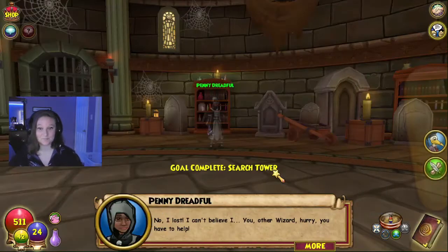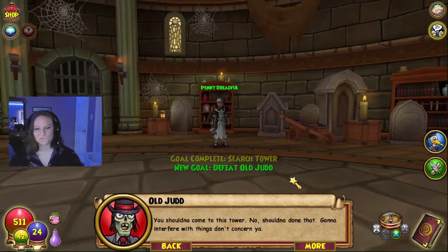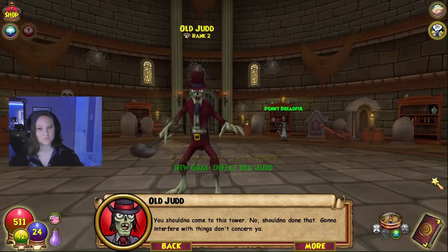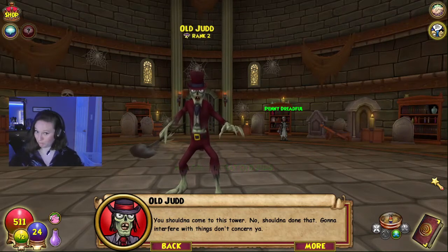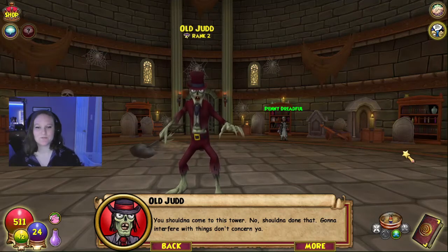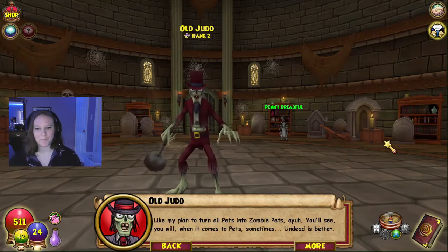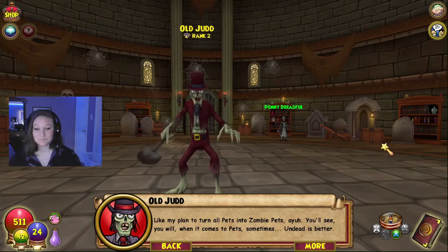You are the wizard — hurry, you have to help! You shouldn't have come to this tower; shouldn't have interfered when things don't concern you. That voice kind of reminds me of all the villains from Scooby-Doo. 'My plan to turn all pets into zombie pets... sometimes undead is better.'